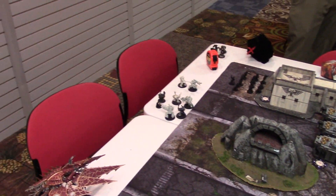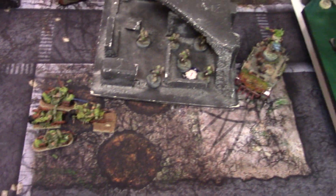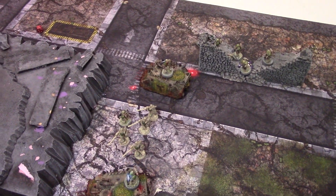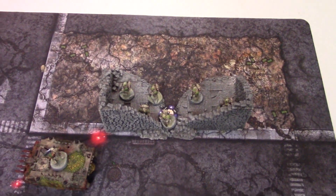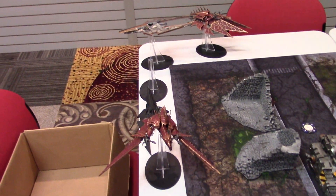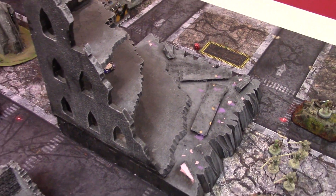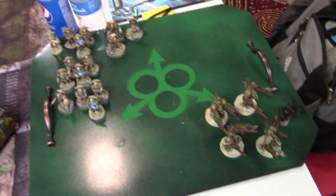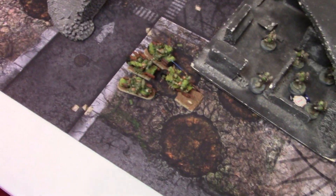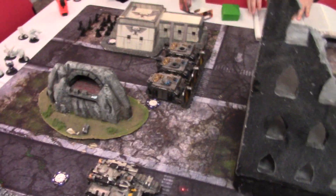Cultists in the back, and a lot in reserve — all the oblits, some terminators, and all the flyers. I counter-deployed with the bikes on the left flank, Plague Marines split across in their Rhinos, two units of Chaos Space Marines on my backfield objectives, and the Havoks in the middle. The rest will deep strike. It's Maelstrom — we'll see how it goes.